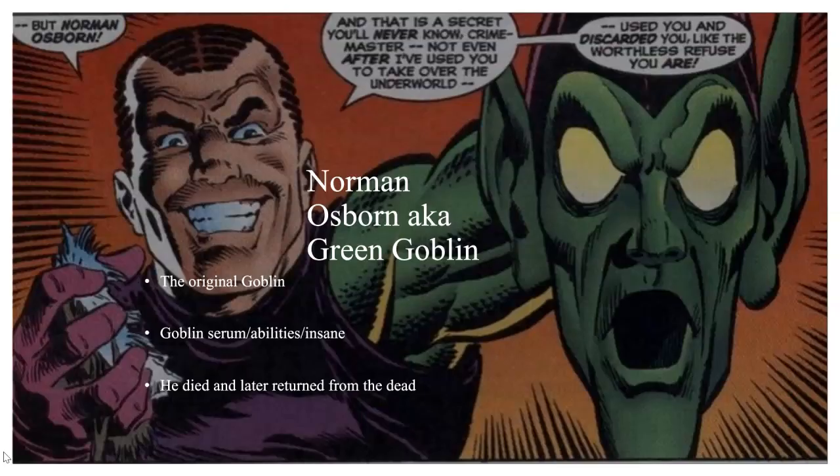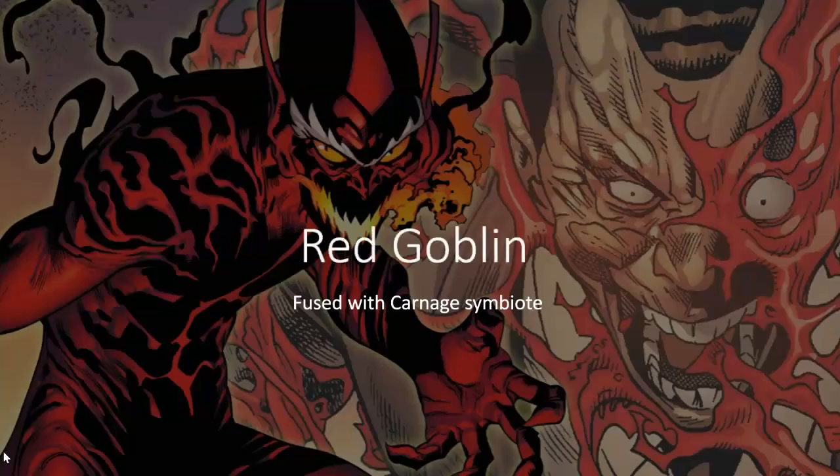He's the original goblin, who came in contact with the goblin serum during a lab accident. The goblin serum gave him enhanced abilities — healing, super strength, among many others — but it also drove him insane and he became the Green Goblin. He would die in the comic books but later return from the dead. He assumed many goblin identities, one of them being the Red Goblin, when he was fused with the Carnage symbiote.